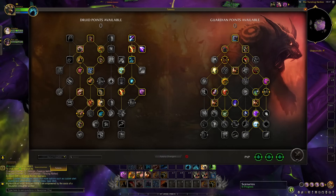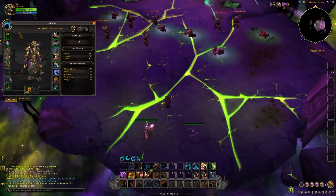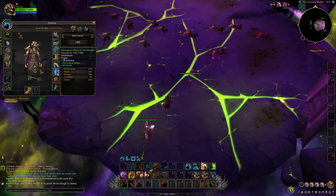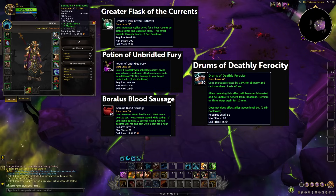Regarding gear, it's getting scaled down to 120 item level in Mage Tower. Gear doesn't really matter — I'm able to do Mage Tower even on a level 60 character in greens and without consumables, but you can also use them. Here is the list of best consumables. They'll help you out.